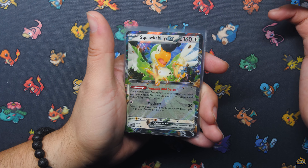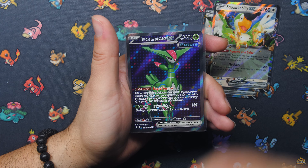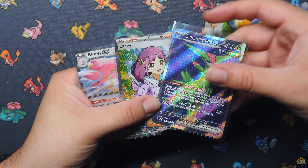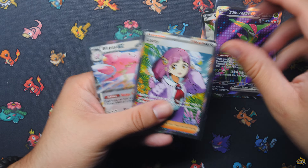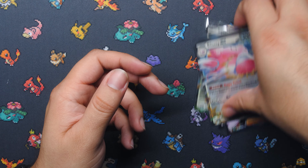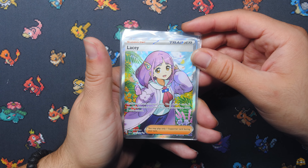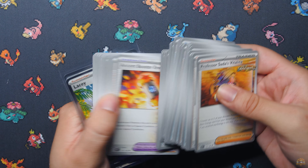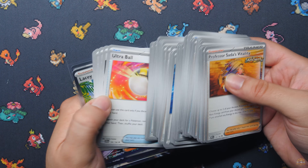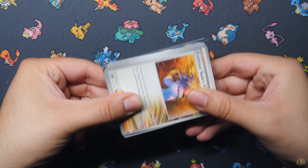We're just going to go over the hits one more time. Obviously you got your Black Star Promo Squawkabilly that comes with the box, and then our three hits for today's short little video: we got the Iron Leaves EX, the Lacy Full Art from Stellar Crown, and the Blissey EX. Definitely the Lacy is probably the best one in my opinion. And don't forget, the best thing about this box is getting all these playable cards so you don't have to go open packs and pull them. Very cool little product.